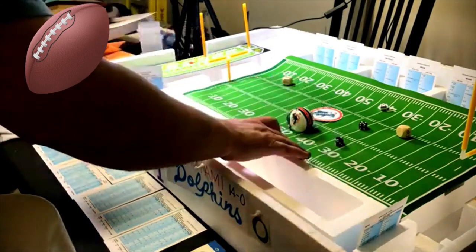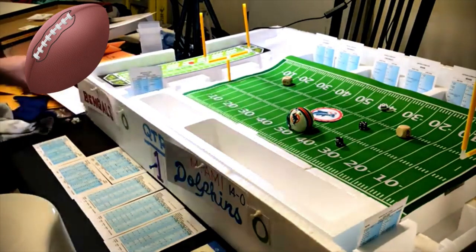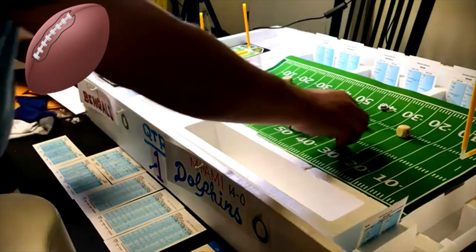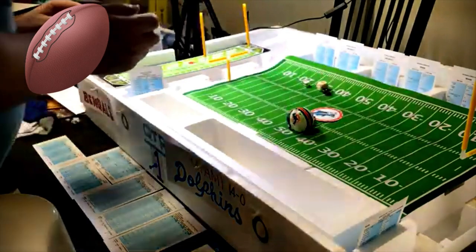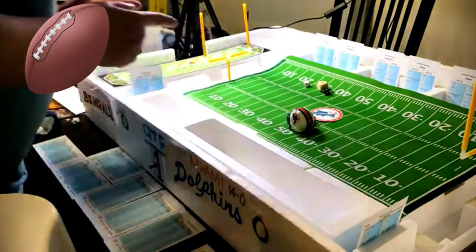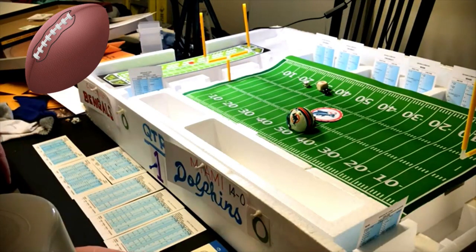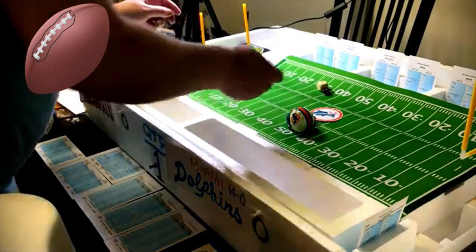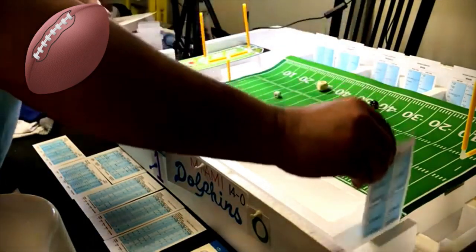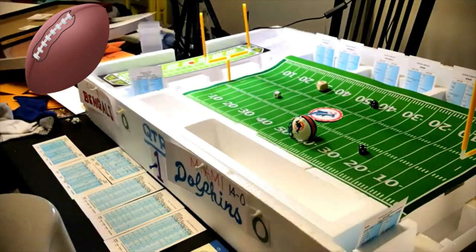Miami takes over — this offense won't be held down long. End run with Mercury Morris on first down. Defense guessed wrong, but possible offensive penalty — roll a two, which would be 33 yards. Check the penalty: roll a five — offsides on Miami. Backed up five yards, second and fifteen. End run with fullback Larry Csonka — defense right, roll a five — fumble negative seven. Csonka fumbles and gives it back to Cincinnati at Miami's 45.